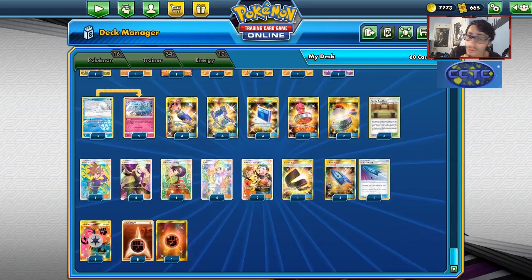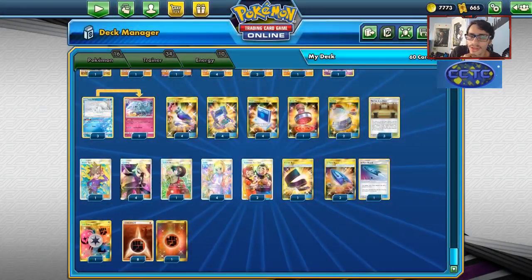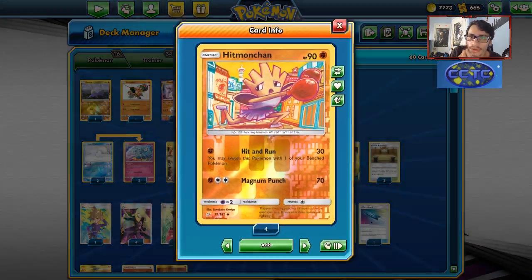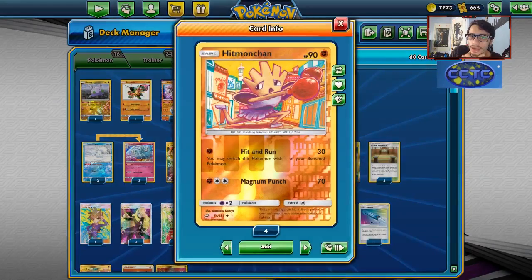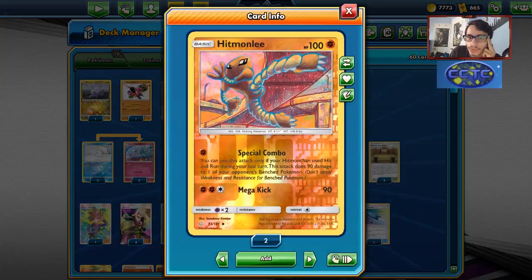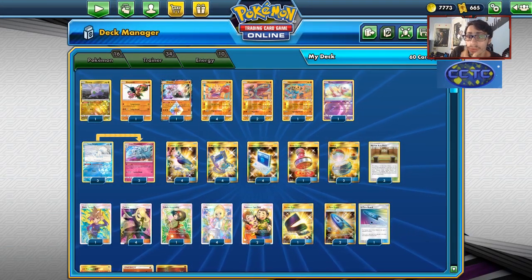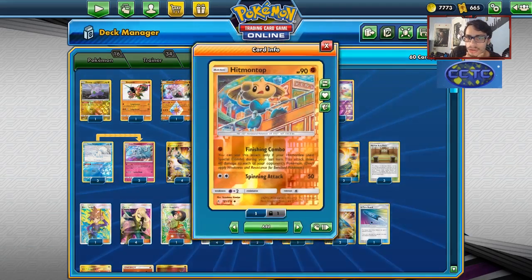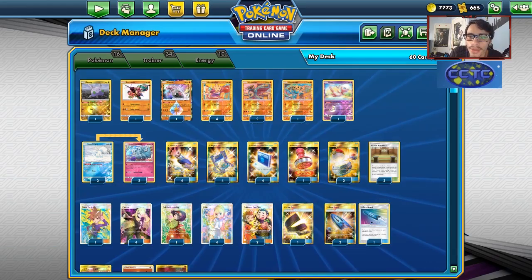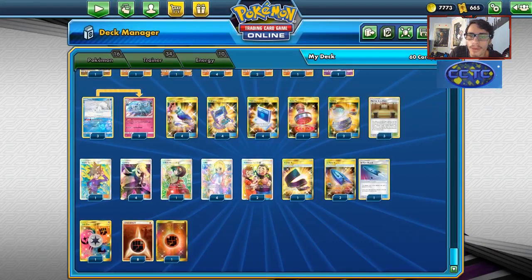Moving into the items and supporters — there's a lot to talk about. We're playing four Custom Catcher. The main appeal with Custom Catcher is that you can knock out Mew: if they bench a Mew, you can knock it out with hit-and-run plus Dianci for 60 damage on the dot. You can also use Custom Catcher for Special Combo on a Pokemon you already did hit-and-run with, and Custom Catcher with Martial Arts Dojo plus Dedenne GX for the knockout.